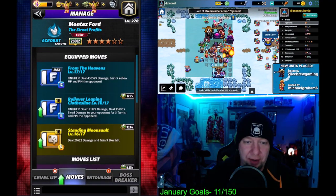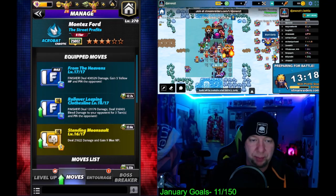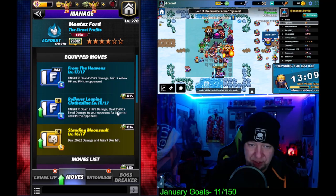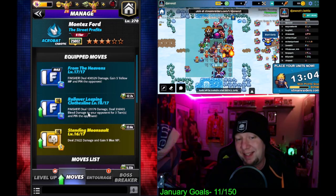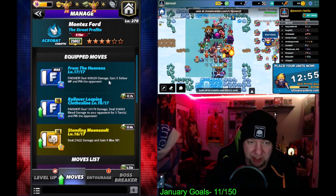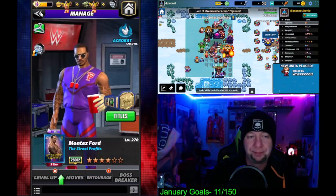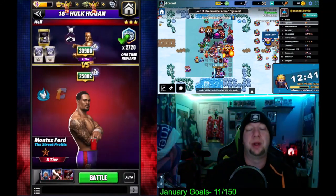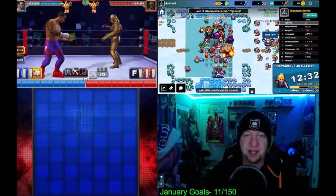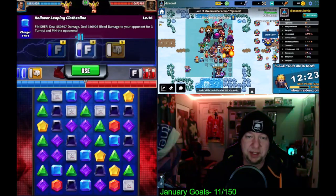I've never actually tried this bleed moveset out yet, but we're going to try it right now. We can hit the standing moonsault on turn one — that's a separate yellow move that gains nine blue MP, which with tour perks will fill my two blue finishers. We also have the rolling leaping clothesline finisher — 11 charge, deals 121,000 damage and 316,000 bleed damage to your opponent for three turns. We can hit that on the first turn, they'll kick out, then we'll hit the big finisher the next turn which will recharge it, and the bleed damage will keep rolling.